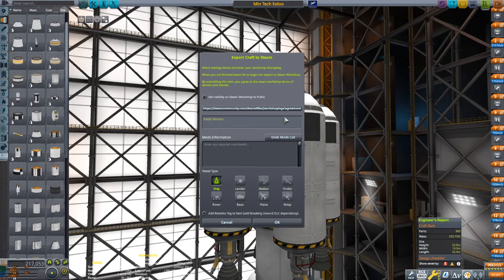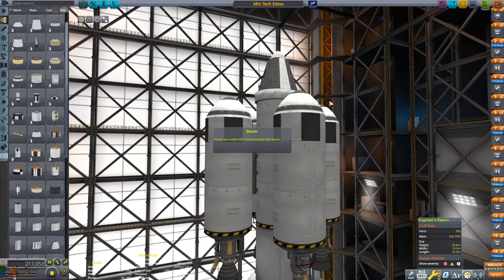So I guess they made it kind of easy to actually upload it to Steam. Vessel type ship — none here, sure. Initial version — honestly I don't think that matters. Set to public. Okay, guess that works — is that all I have to do to upload it to Steam?